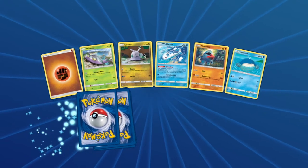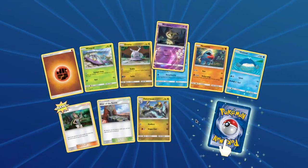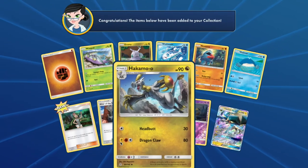From Guardians Rising you will have access to: Wimpod, Goomy, Wishiwashi, Nosepass, Wailmer, Hakamo-o, Mimikyu, and a Vikavolt. Nice pull.